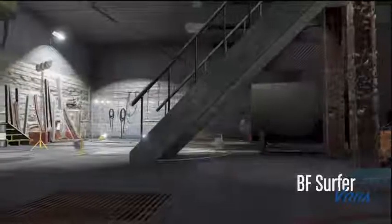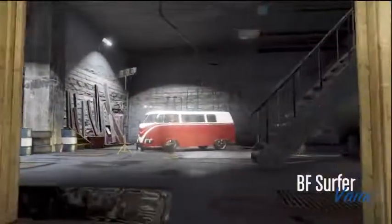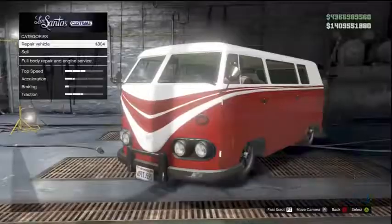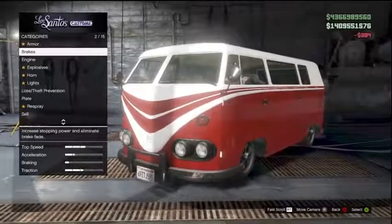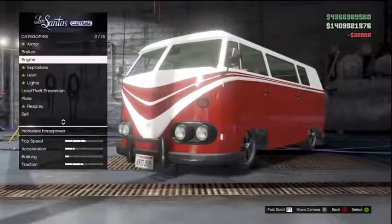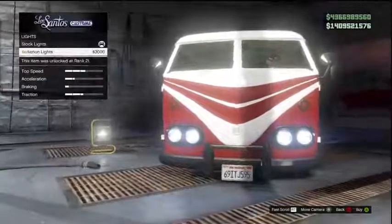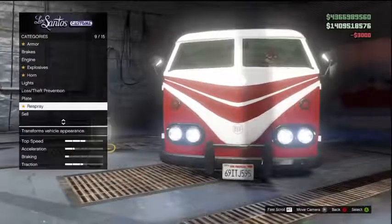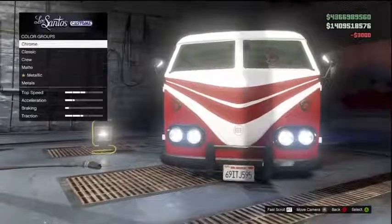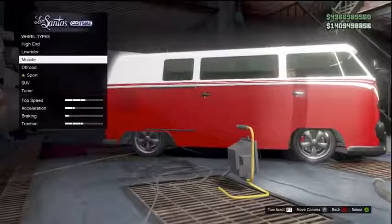You'll see the location at the beginning of the video where to find it. It is fully customisable — you can do a lot with it, and once you've taken it into Los Santos Customs and upgraded it, it really does look cool. This is without a shadow of a doubt one of my favourite vehicles in the game so far. I've covered a lot of rare cars and I do like most of them, but this particular van looks incredible. It really does look good and I think it's going to impress your friends once you get it.